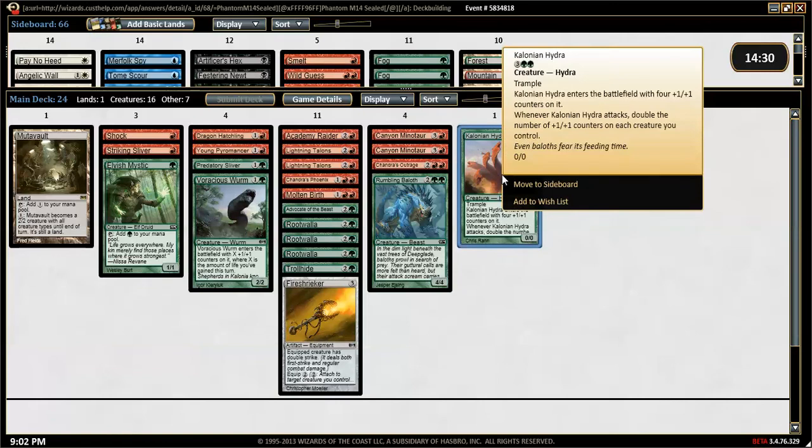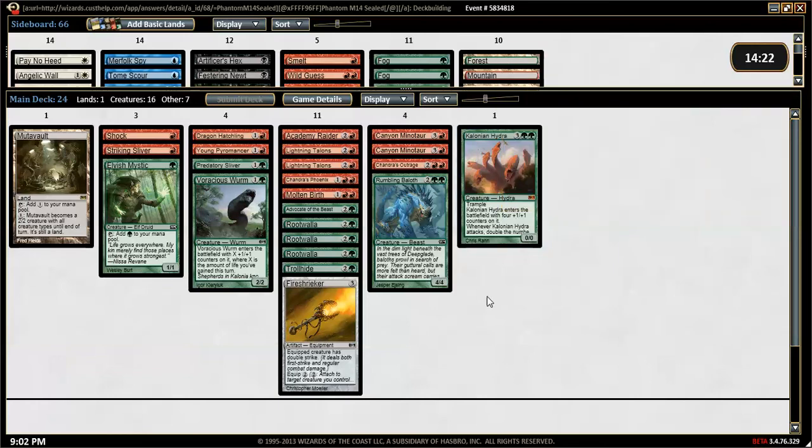Colonian Hydra is of course awesome — whenever he attacks, double the number of +1/+1 counters on each creature you control. So Advocate of the Beast could work out with that guy a little bit. Nobody else is getting +1/+1 counters, but that's okay. He can get pretty big pretty quickly. Alright, so we'll do this sort of cruel aggro deck and see how things go.